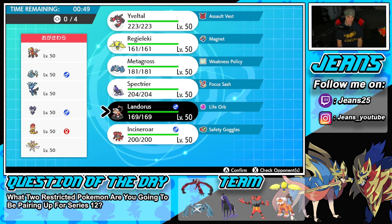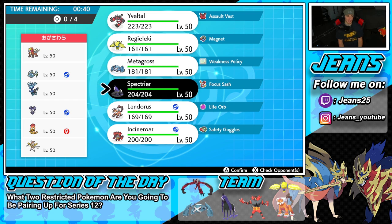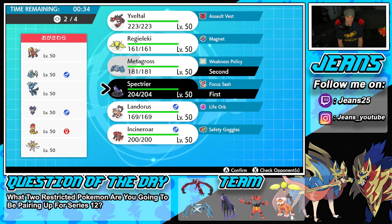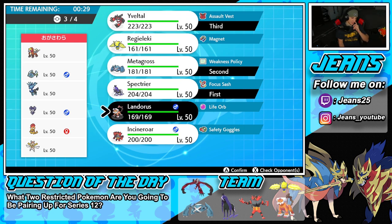I could go Metagross alongside Spectrier — could be really good. We could Bulldoze all around, get some speed control, and it could work out. Incineroar wouldn't work too good here if he goes Indeedee because the Psychic Surge could block out my Fake Out. I think the Spectrier and Metagross combo is really really good. I'll bring Assault Vest Yveltal in the back, and Landorus works well with that Intimidate.